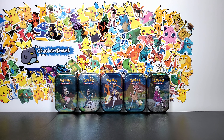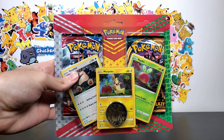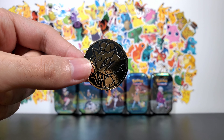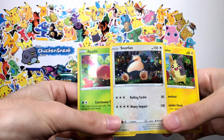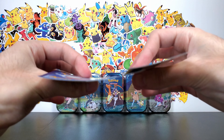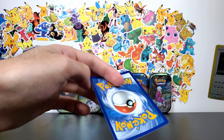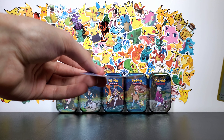Alright guys, so today we're gonna be opening up these Crown Zenith Mini Tins. Before we get into that though, I have another 2-pack. It comes with this Raikou coin, and it also comes with 3 promo cards: Applin, Snorlax, and Morpeko. These are 3 very, very bent promo cards - this is some of the worst bending I've ever seen.